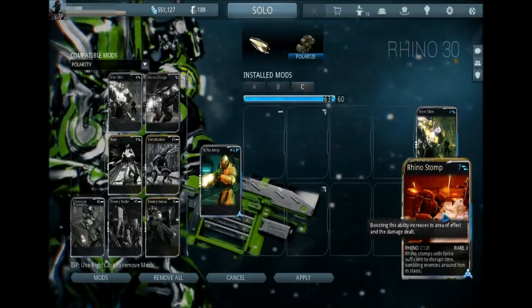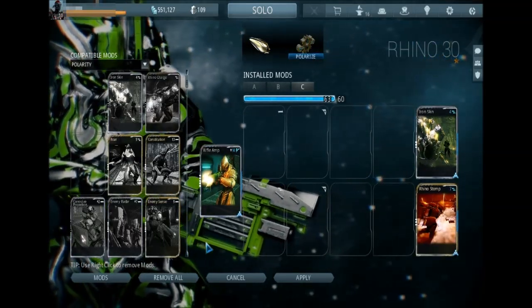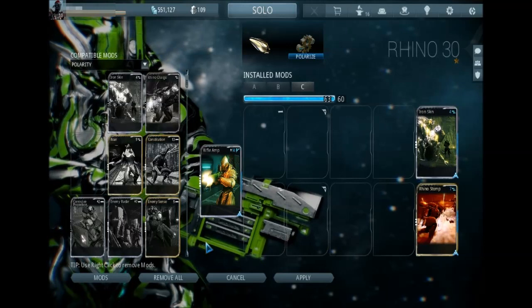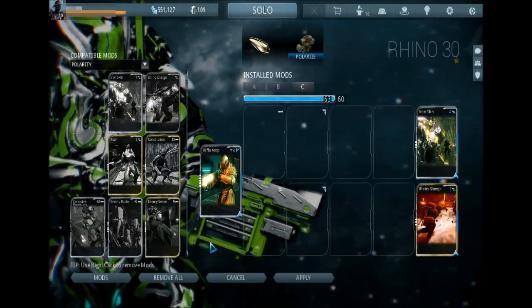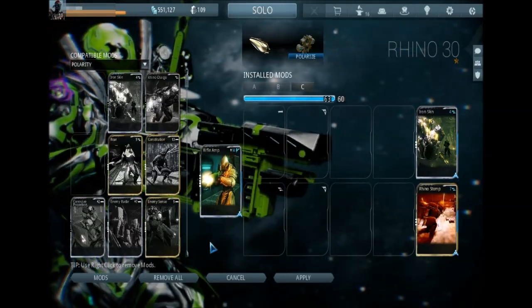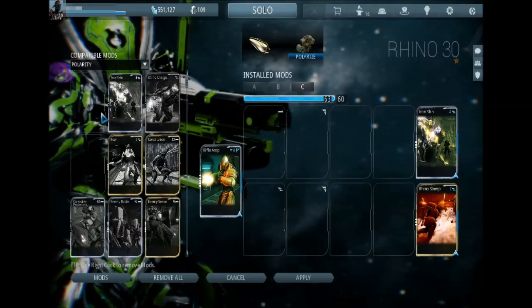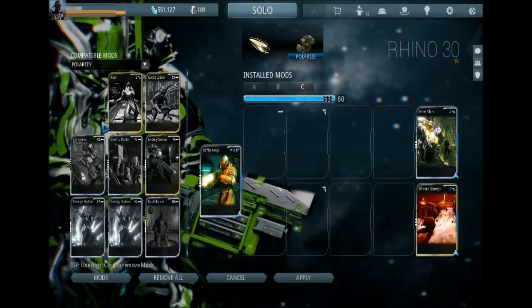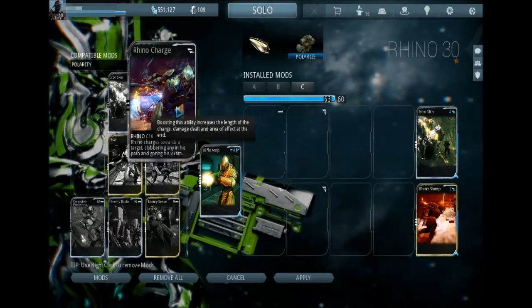I think it has the highest in-game range of an ultimate, or at least it may not be true anymore, but 25 meters. The core of any leveling build is going to be an AoE ultimate of some variety, and Rhino Stomp is perfect. Spamming that away is going to generate you a lot of quick affinity.